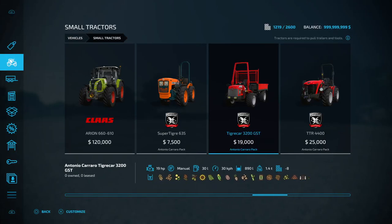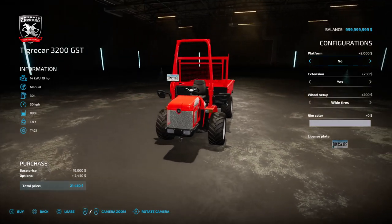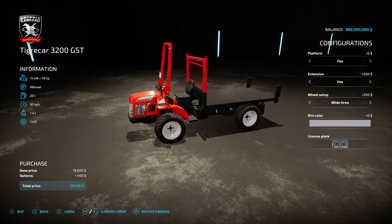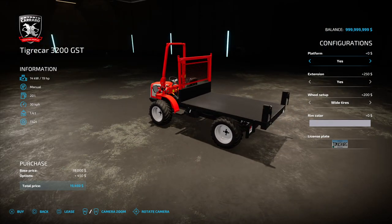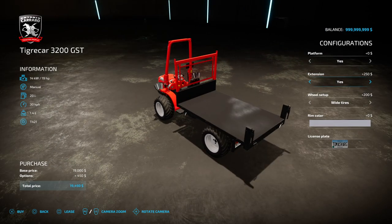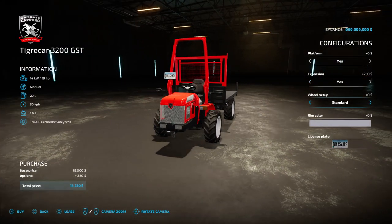Hello, I'm Thomas and in this video I'm going to customize the Antonio Carraro Tigri 3200 GTS. It looks like a nice platform — you can transport things on this one. I think I will remove that extension. You can have some protection for the driver, which is nice. Wide tires or standard? Wide is good, I think. Rim color is gray.